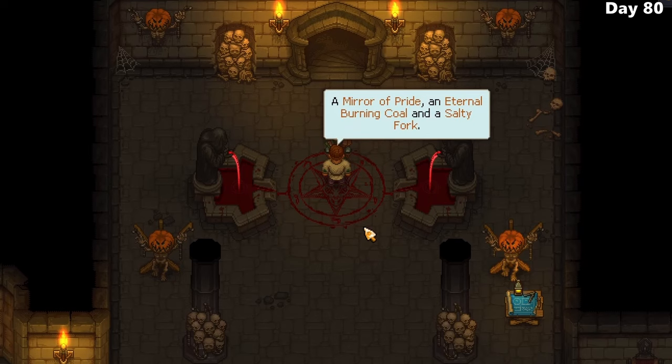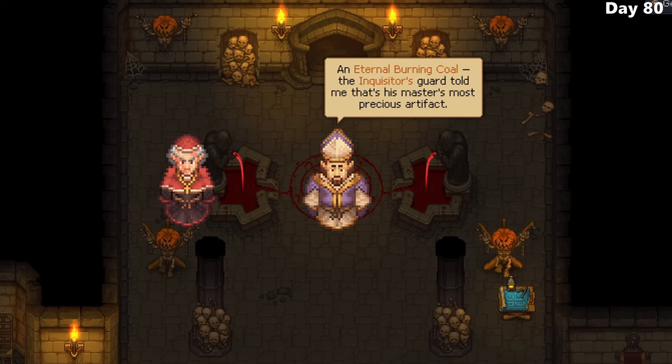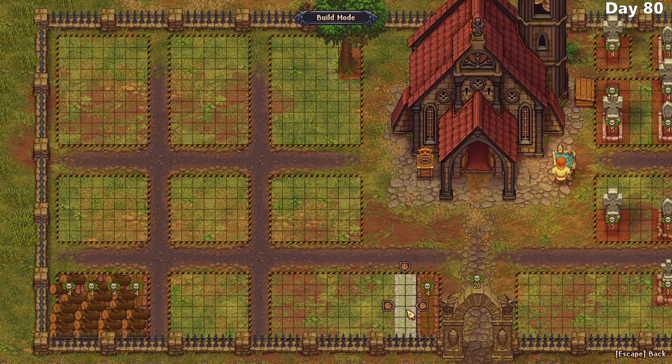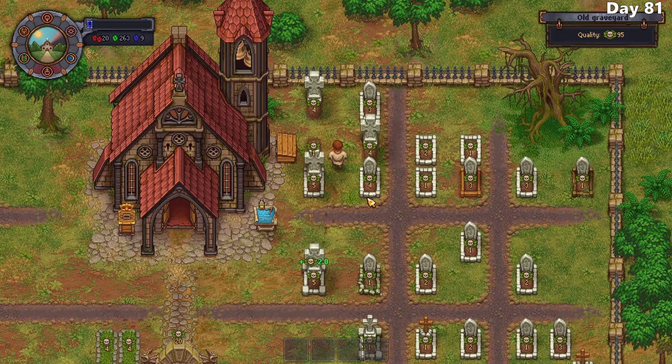We'll put a pin in the Snake storyline for now. He did however help me locate some of the items needed for the main quest, including the mirror of pride held by the bishop, an eternal burning coal held by the inquisitor, and a salty fork held by the merchant. In order to pry these items from everyone, I'll have to increase my relationship with them to 100 - so definitely late game stuff. To easily increase my graveyard quality, I place down some lawns, which look kind of ugly but they add 4 points each and are pretty easy to make. Another witch burning, another 30 silver in my pocket. I desperately want to achieve my cathedral dreams for my first 100 days, so I spend a ton of time crafting grave decorations using polished stone.